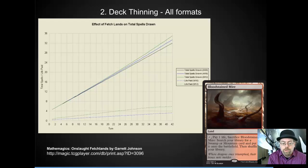Deck thinning is a little bit of a controversial one. I really like the article 'Mathemagics: Onslaught Fetches' by Garrett Johnson. His math is amazing, but his conclusions are unfortunately bad — he says deck thinning really doesn't matter. But looking at his math carefully, he's arguing that it's often 10 or 20 turns into a game before you get a full card advantage. As you pull lands out of your deck, you're getting a 2% or 3% advantage each turn to draw that burn spell or answer you need. When you multiply that over 5 or 10 turns and over 50 or 100 games, this is several game wins that can be pulled out by thinning your deck. I strongly advocate for deck thinning, especially in aggro decks where you need to pull that extra point or two of damage or that extra Lightning Bolt.